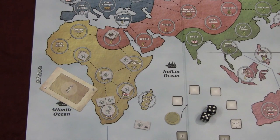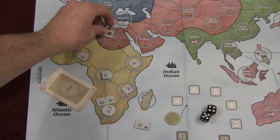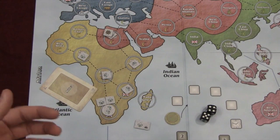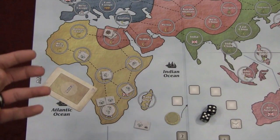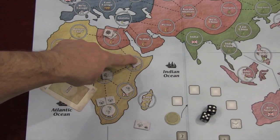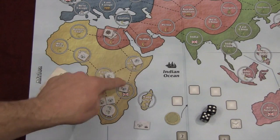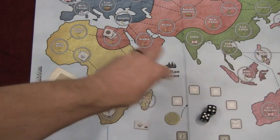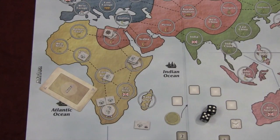Another action is consolidation. Consolidate allows you to take one area and combine a lot of your forces, because as you move around your units get spread out. If you consolidate, you choose an area, and you can choose any friendly adjacent area plus any coastal area in the same ocean. Any guys you had over there could also join forces, so you can move as many factors onto that space to build up your force there.